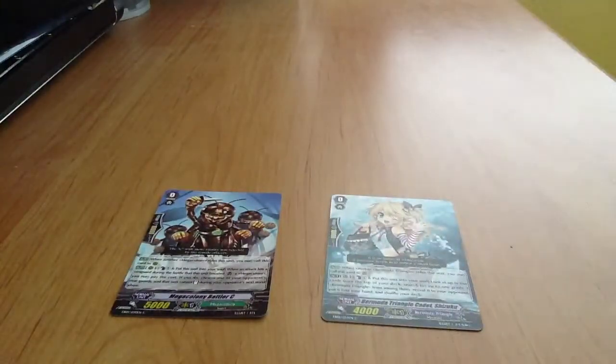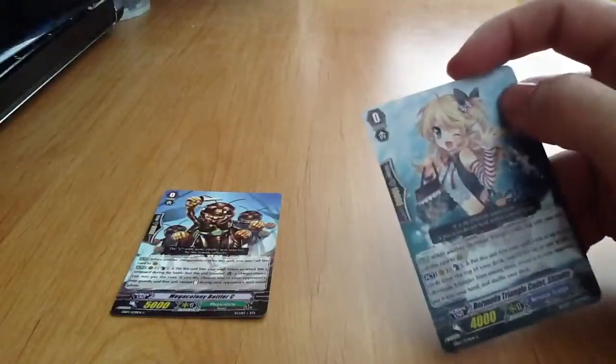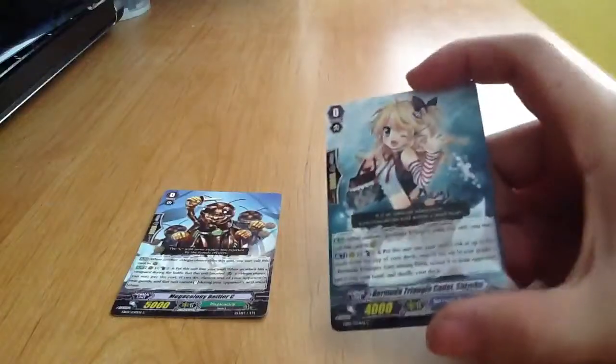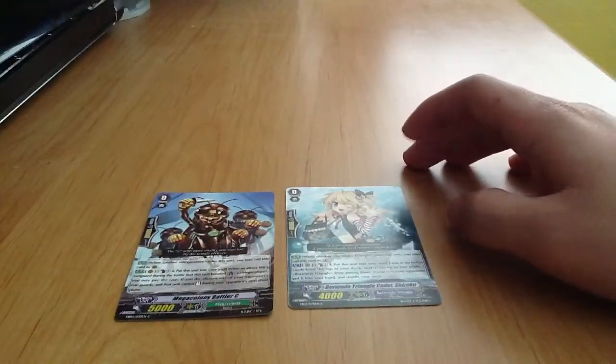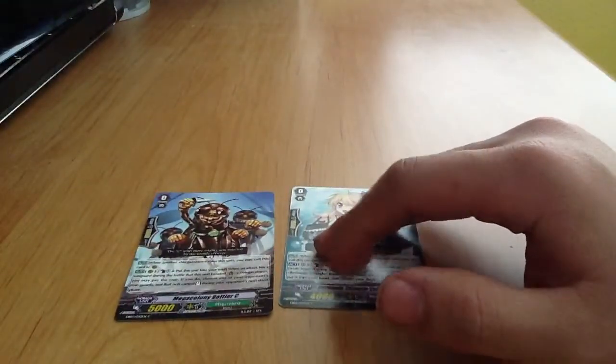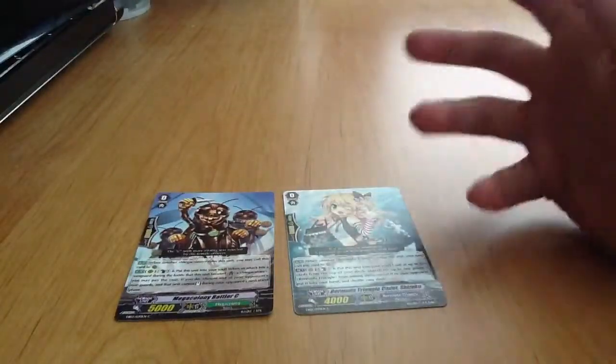Starting vanguards: in Yu-Gi-Oh you attack the person themselves to hit them directly in life points. In Vanguard, the vanguard themselves are like you — they're going to be taking the damage, forcing you to take each damage up to six before you lose. Starting vanguards are grade zeros without triggers. What matters for a starting vanguard is really its effect. In my opinion, I don't mind about the power — the only thing I care about is the effect. So pick the best starting vanguard you can find, put it in the deck, and you should have a good start.